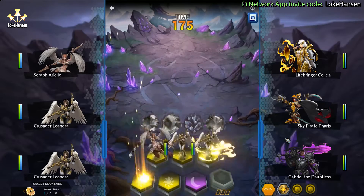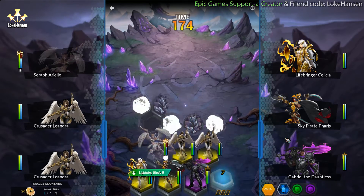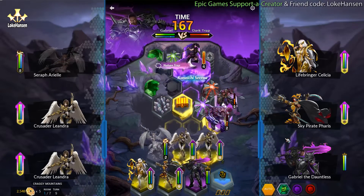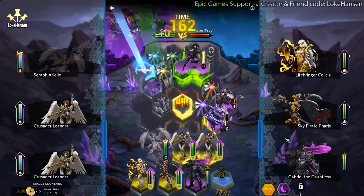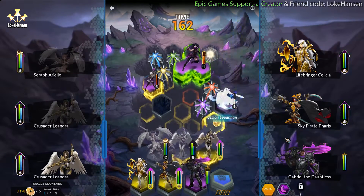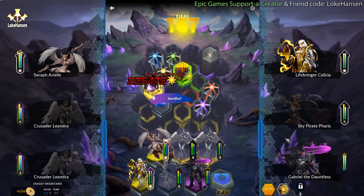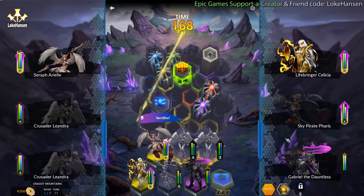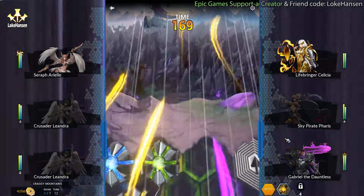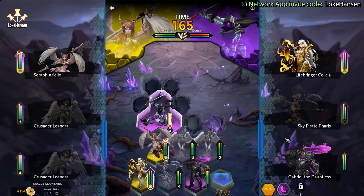We have 175 seconds to complete seven rooms — that's gonna be impossible! Oh, we're gaining seconds every time we take something out. I guess that's kind of fair since most of the stuff we spend time on in the game is animations that don't really need to be there, and golems sacrificing themselves to revive other heroes — a lot of time is spent with that. So I guess it balances things out.